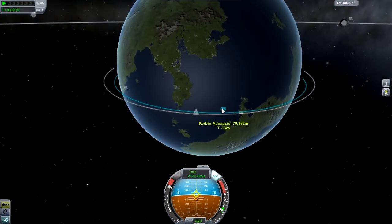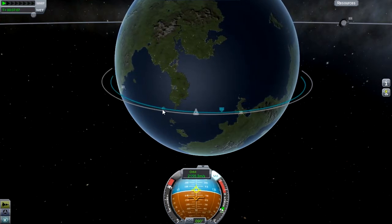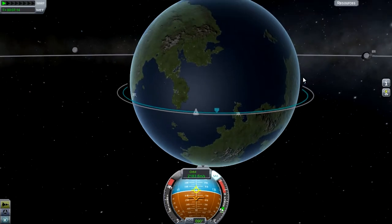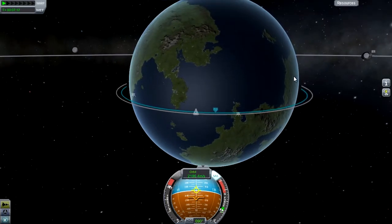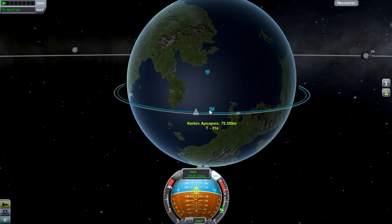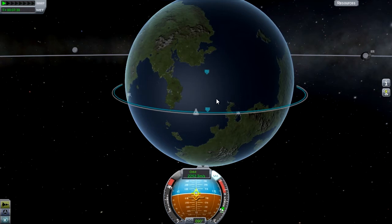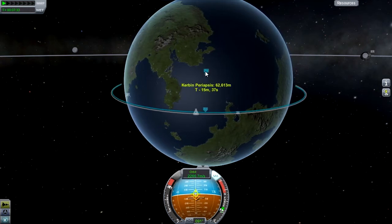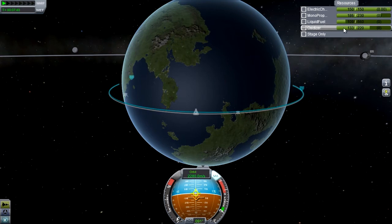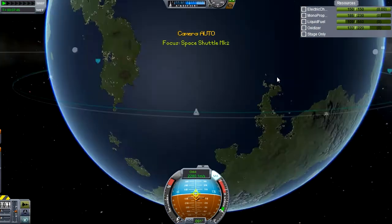I'm burning downwards a little bit just so that this doesn't get pushed too far away from us. Because if I burn up, our apoapsis will end up over here somewhere, whereas if I burn down, it's going to pull it towards us. It's still bringing up our periapsis as well, you just can't see that yet. So I'm just trying to build up horizontal velocity and reduce vertical velocity. And there's our periapsis appearing. Now I can start to pull up a little bit more. You can see the oxidizer reading is an accurate measurement of how much fuel we have, because the liquid fuel indicator thinks it has more capacity since these parts carry liquid fuel.